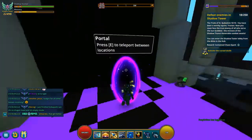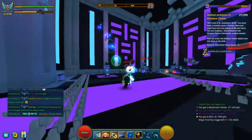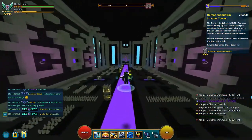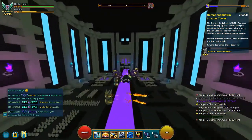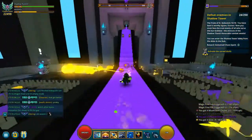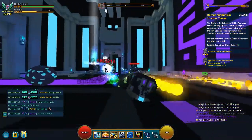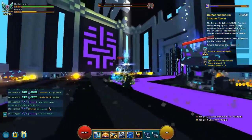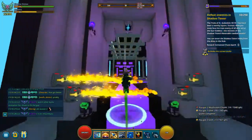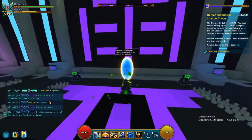All right, we are on step ten, and that means we have to defeat 250 enemies in the shadow towers. These are any monster in there you can defeat. I would suggest you do this on a Friday because you do get shadow shards from all the mini bosses in there. Again, you don't have to rush all these steps — I haven't completed this step yet because I want to save it for Friday for myself and anybody else on the stream. Just 250 enemies, and that concludes the guide. Thank you guys so much for watching, and I'll see you in the next one. Bye.